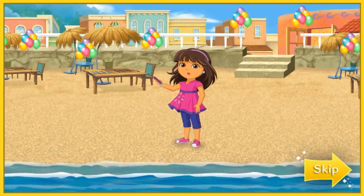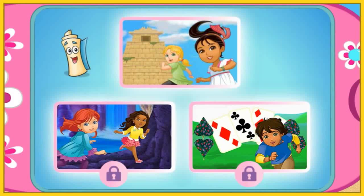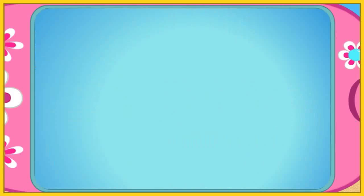We can use MapApp to figure out where we need to go. Sounds like my friends need some help from me, from you, and from my magic charm bracelet. Help Alana and Naya in the pyramid. Vámonos!